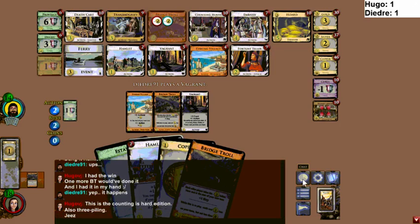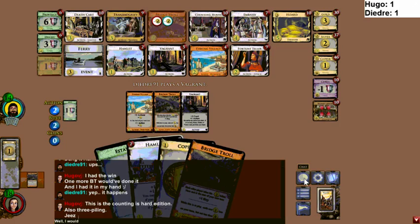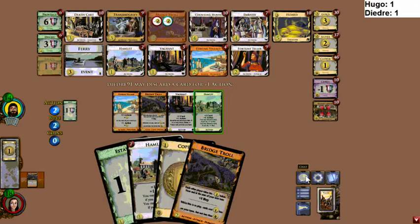The Estates are certainly aggressive if Duchies were free or cheap — probably would have been a good play; he had some duration Bridge Trolls and that might have been the maximum points. He's going for Duchies with all that cost reduction. Obviously he didn't know that wasn't the third pile. Hugo's in a little bit of trouble if Deidre has a good hand.